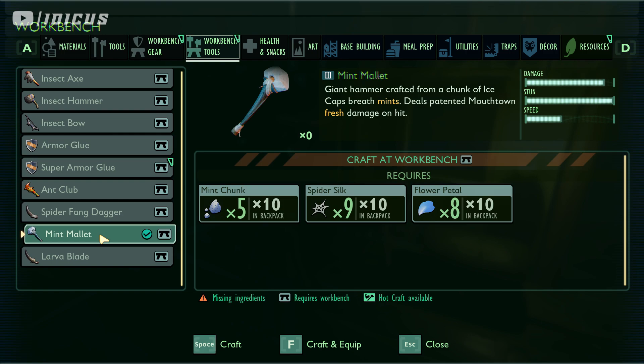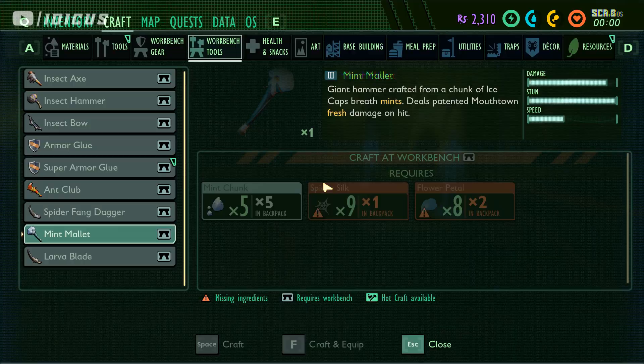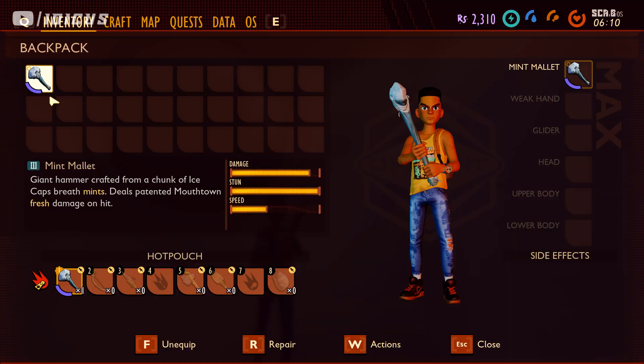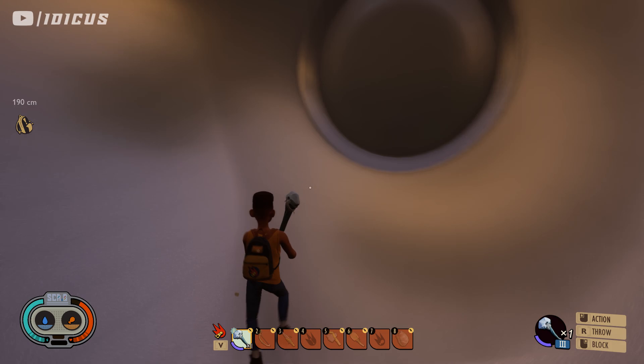I've got all the materials — I just finished duplicating all of them — and I'm going to create my first mint mallet. Look at these stats on the right, it is crazy. We have one mint mallet. Obviously I could just duplicate the resources and make multiple of them, but I want to show you the second duplication: how you can duplicate tools.